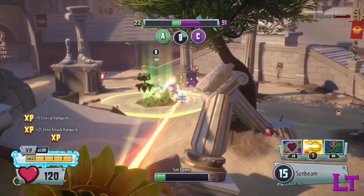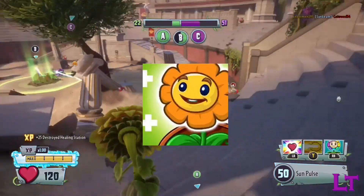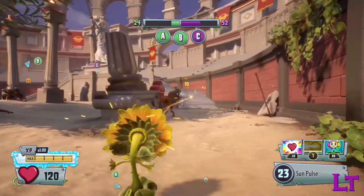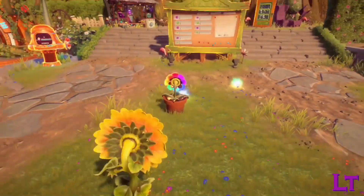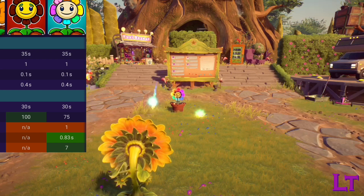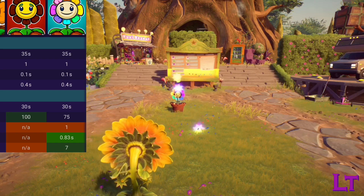The Rainbow Heelflower is an alternate ability to the normal Heelflower that is only available to purchase via Rux and cannot be found in sticker packs. The Rainbow Heelflower spawns 1 sun drop every 0.83 seconds, with each sun drop healing 7 health.